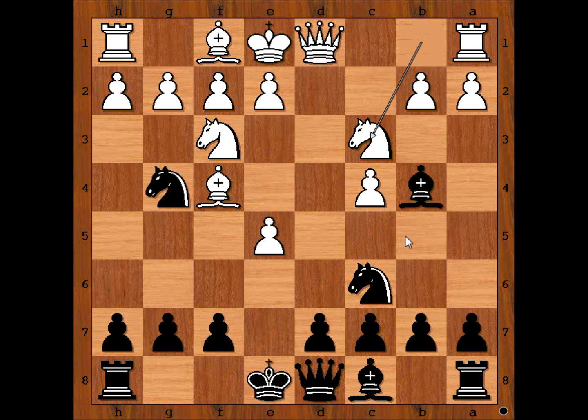Nf3, Bb4 check, Nc3. Nb2d2 is a good alternative. We have Nc3, Bxc3, doubling the pawns, pawn takes bishop.